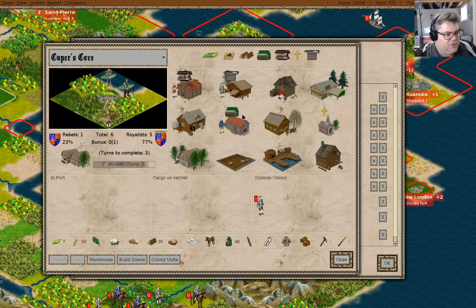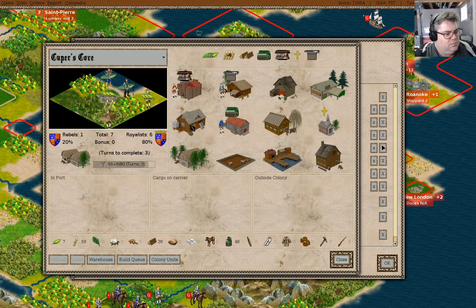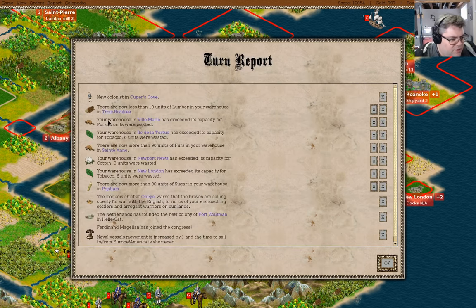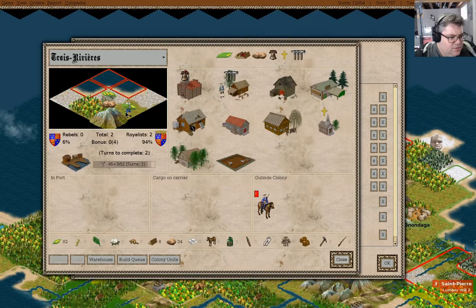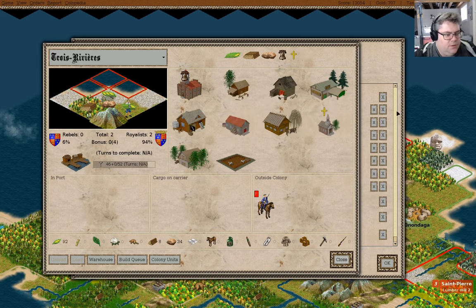We have a colonist in Cooper's Cove. What do we do with a colonist in Cooper's Cove? We clearly need to have more food. And we're running out of lumber here — lumberjack.